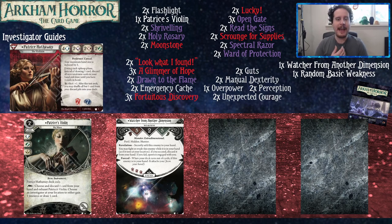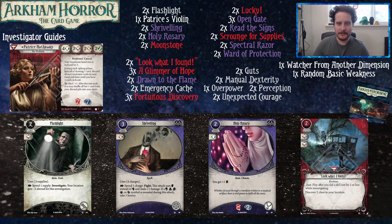Moving on to the deck itself — a few cards are here just for their skill icons, because you need 42 cards and that's a lot for two core sets and a cycle. Flashlight lets you investigate at minus two shroud and is cheap to play, giving Patrice effectively four Intellect for low-shroud locations — at a zero-shroud location, you automatically succeed unless you draw the autofail. Shriveling is very helpful because it lets Patrice actually fight, including against the Watcher from Another Dimension. Holy Rosary gives you more sanity and boosts your Willpower for attacking with Shriveling — that's your primary method of fighting with Patrice.